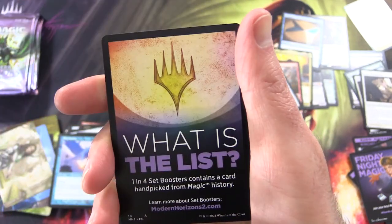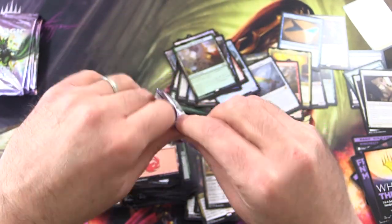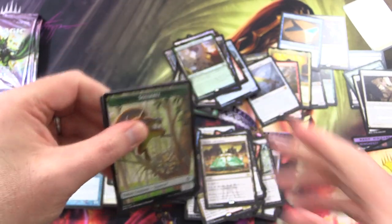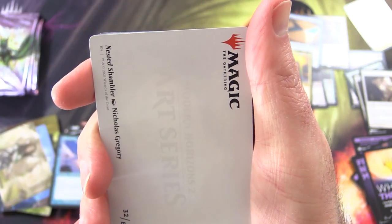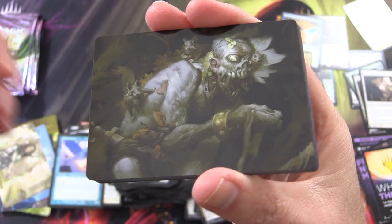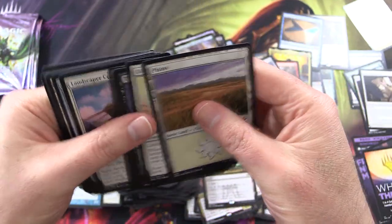And there's another squirrel — it's an invasion! If you hate squirrels, this is probably not the set for you. Nested Shambler — we saw this guy earlier. Even more detailed, disgustingly detailed I might say.